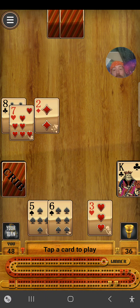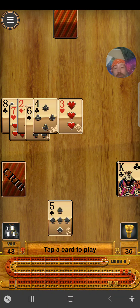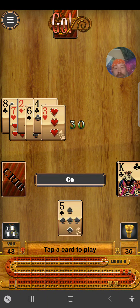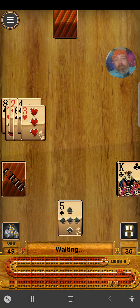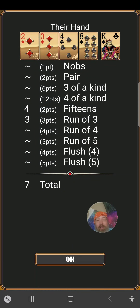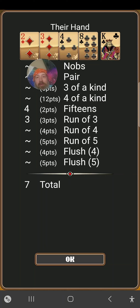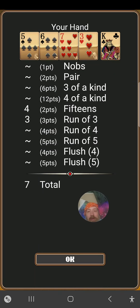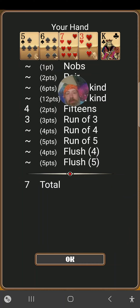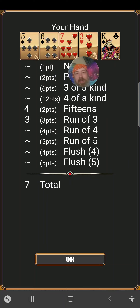Sadly, I don't. Seventeen. Twenty-three. Twenty-seven. Thirty. That's a go. Okay, your turn. Three. Five makes eight for last. Okay, so you had in your hand fifteen-two with the king, three and two. Fifteen-four of the eight, four and three. And then a run of three — two, three, four — for seven. And then I had seven, which was fifteen-two: the king and the five. And a fifteen-four would be the seven, three and five. And then the run of three, which is five, six, seven, for a total of seven.